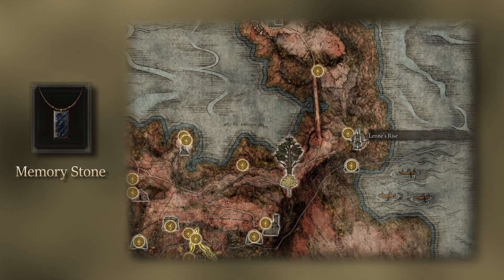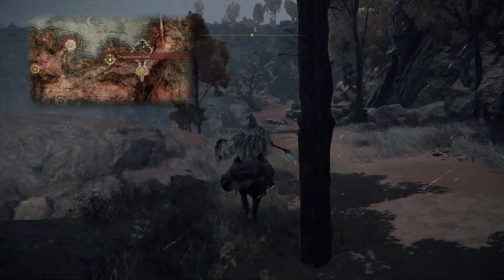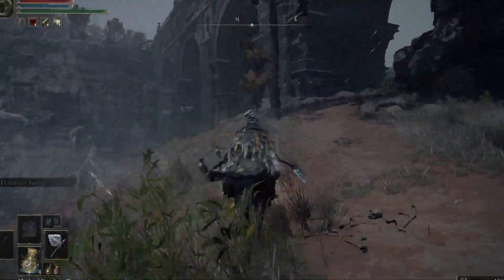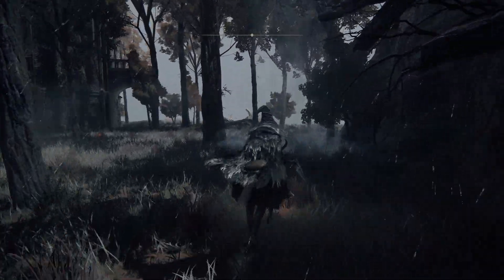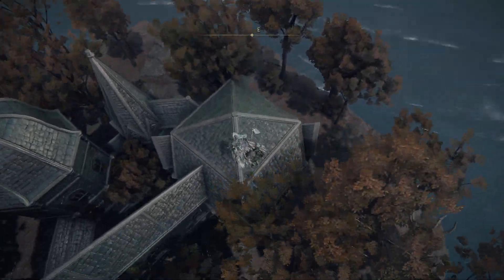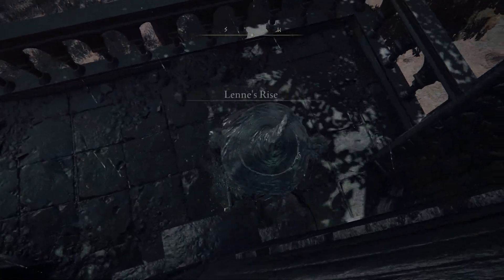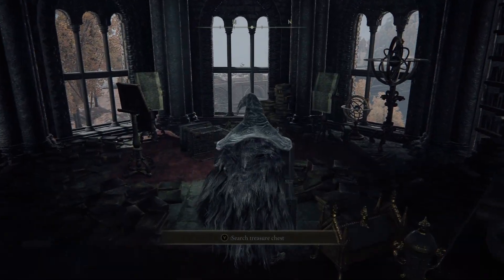Last and certainly not least, we have one Memory Stone to grab, which can be found at Lenne's Rise. If you're having trouble finding the Rise, start from the Dragon Barrow Fork Site of Grace and follow the lower path leading east, being careful to dodge the two giant iron balls on your way. Once at the Rise, head along the cliffs to the south to find a Spirit Spring. Using the Spring, launch yourself towards the Rise, specifically towards the shorter building to the south. Land on the roof and slowly slide down the south-southwest side. I do recommend dismounting from Torrent, unless you want the mild heart attack like I received from almost falling off the balcony. Once inside, head up the lift and to the top of the tower — within the chest, you'll find your Memory Stone.